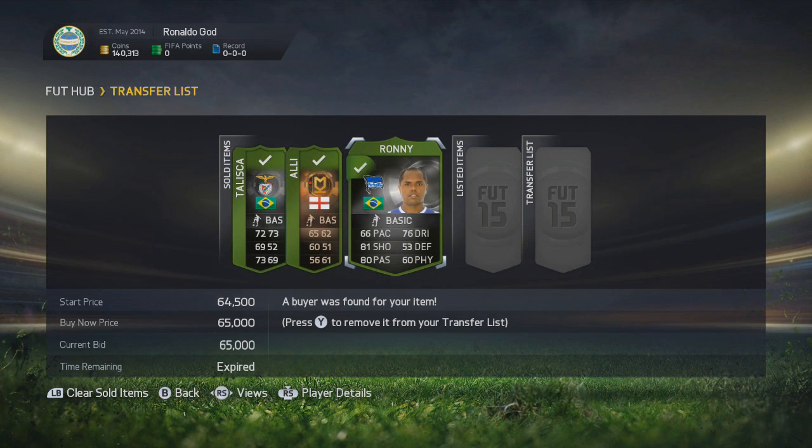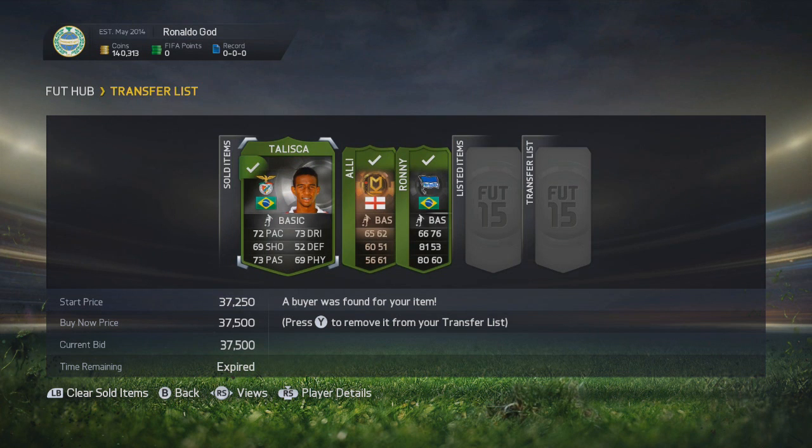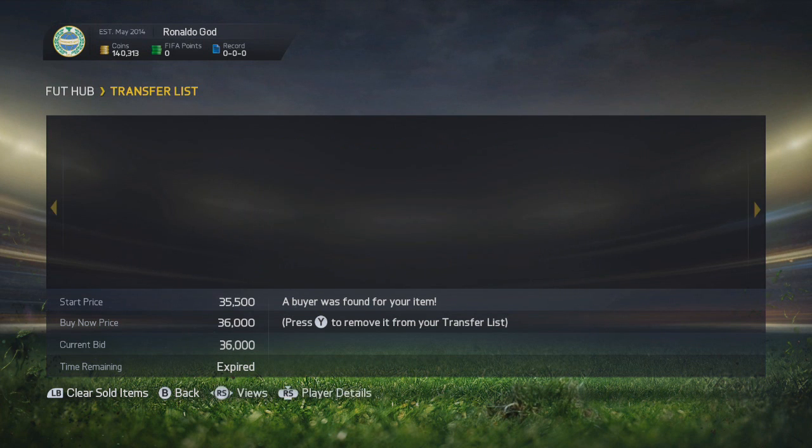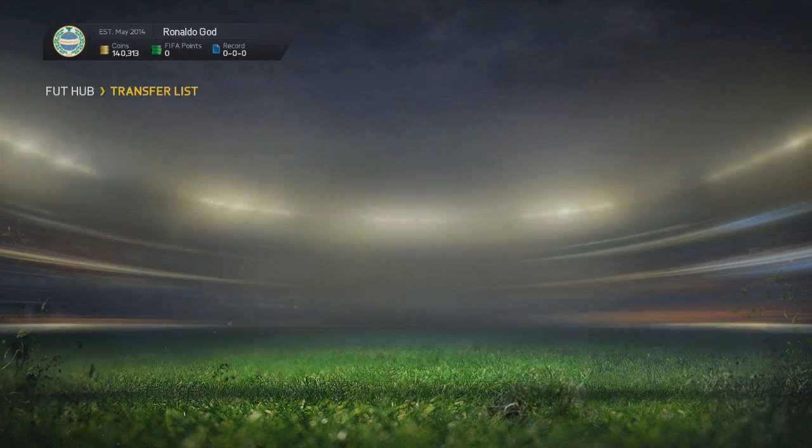We did sell every single player. We sold our Ronnie for 65,000 ultimate team coins - we bought him for 53,000, so that's a solid profit. We sold our Ali for 36,000 ultimate team coins, making around 5 to 6k profit after tax. We sold our Taliska for 37,500 ultimate team coins. We end this video with 140,000 coins - going from 60,000 coins to 140,000 coins in one episode.